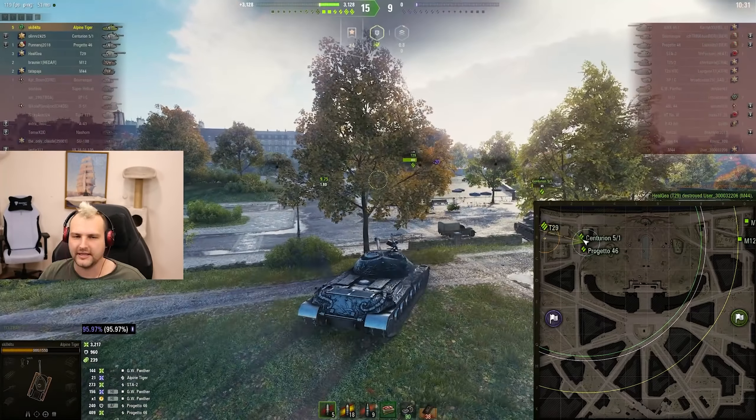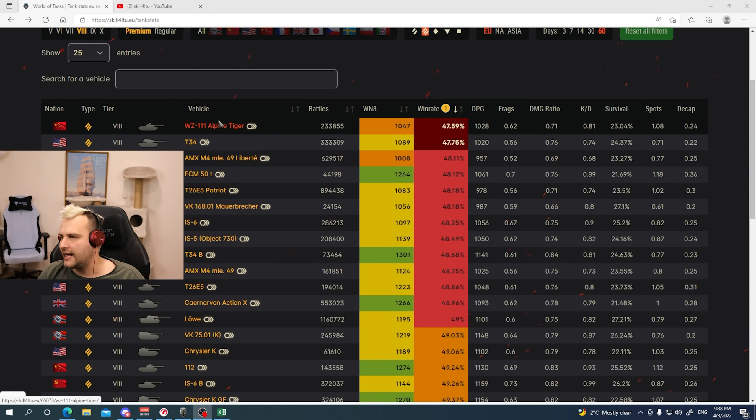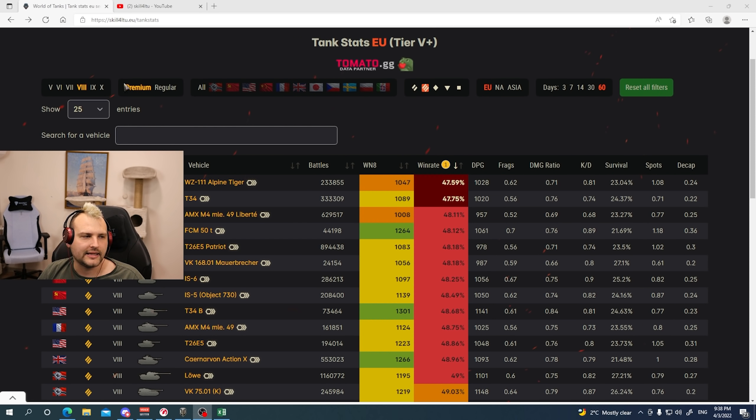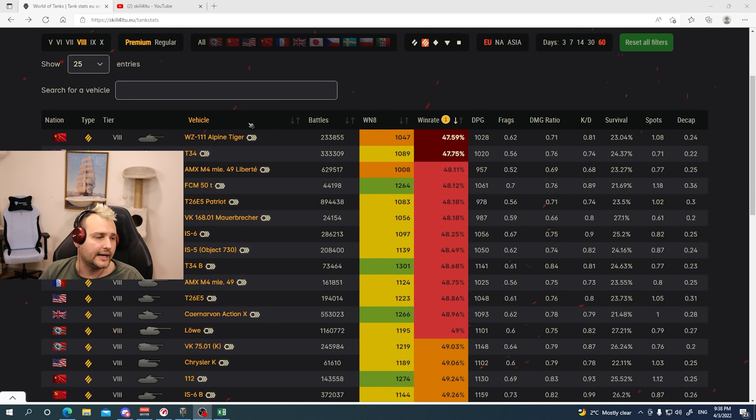And now, while we are waiting for the scoreboard, thank you very much for tuning in, fellas. I hope you are having a great time — coffee, tea, or vodka. Let's talk stats. Alpine Tiger — I selected premium TRA tank, heavy tank, and 60 days timeframe. You can find this information yourself on the index page very easily. Thanks to TomatoGG for sharing that with us.